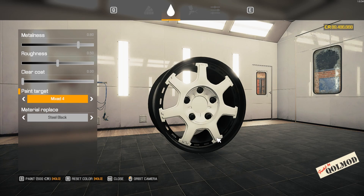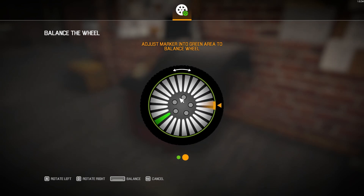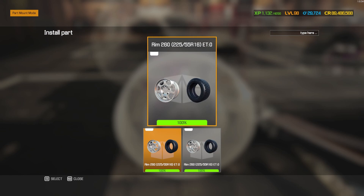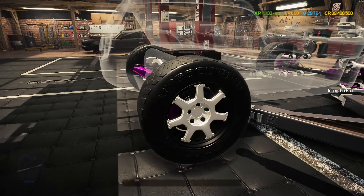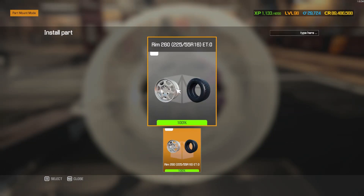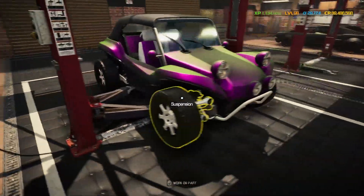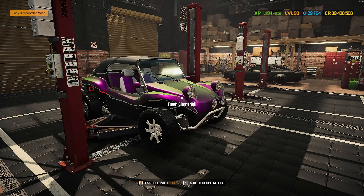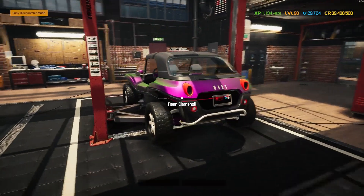Bolts go black, outer rim goes black, and the centerpiece in a lovely white. Getting the rims painted and balanced. All four corners using a 16-inch rim, 225 width, and 55 profile — no ET adjustment needed. These rims look absolutely incredible. The green chameleon matte really pops inside the workshop — loving that chameleon matte finish.